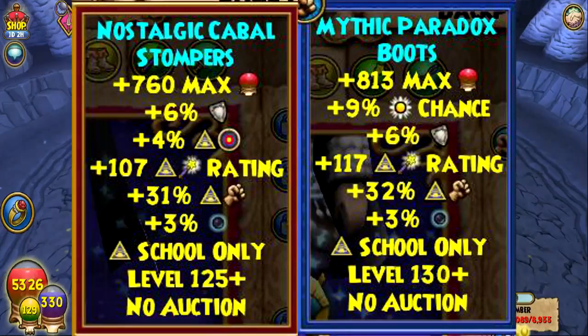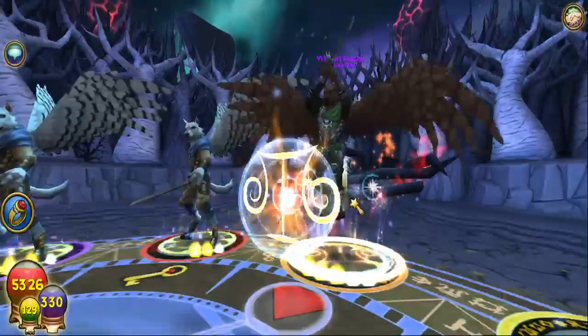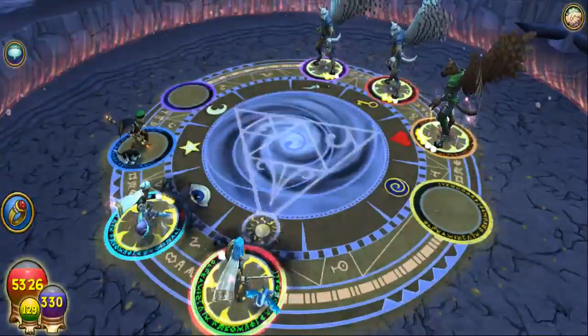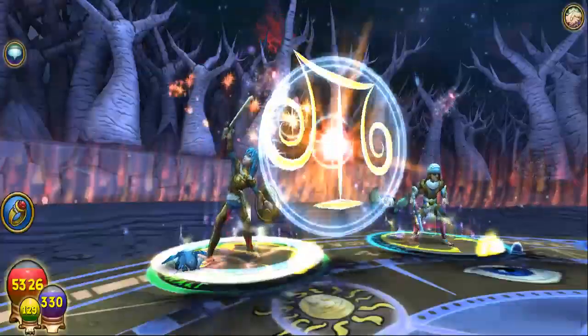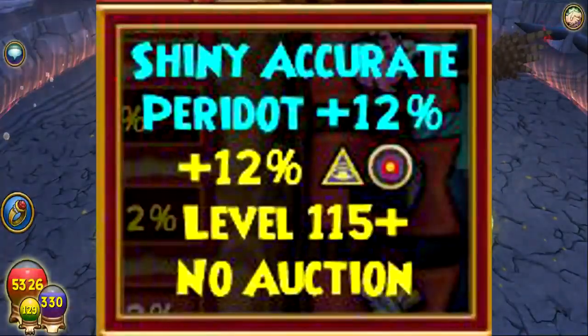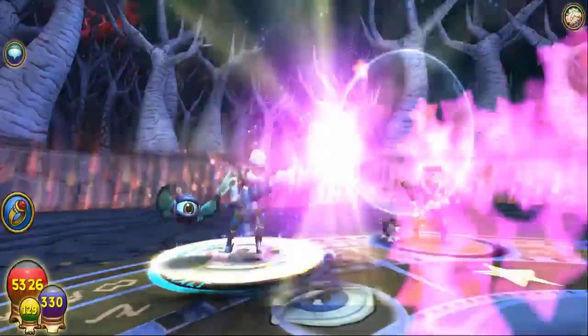Overall it's a pretty great deal. All they did was switch the accuracy between the boots and the hat, so now in exchange for the accuracy you get power pip chance. It's also fitting because you have 12% accuracy jewels at this level versus 10% lustrous pip jewels, so all in all it's not too bad — you gain more accuracy rather than pip chance.